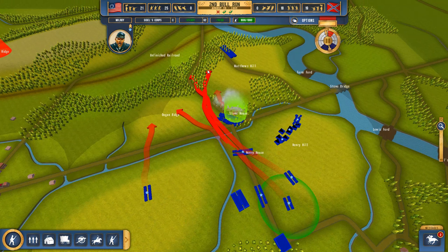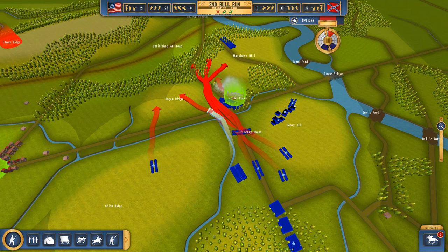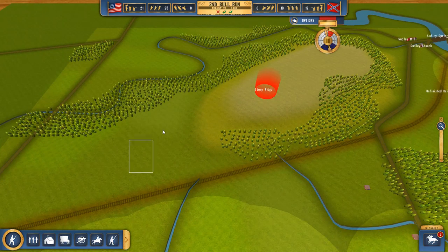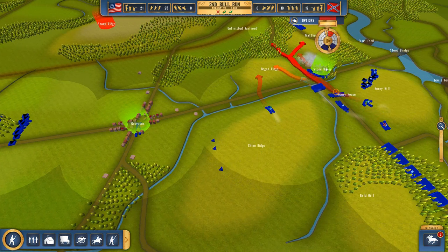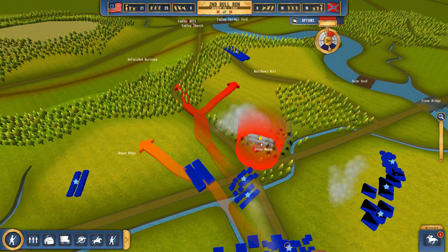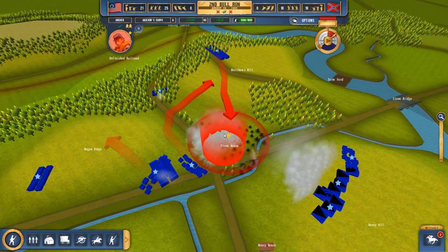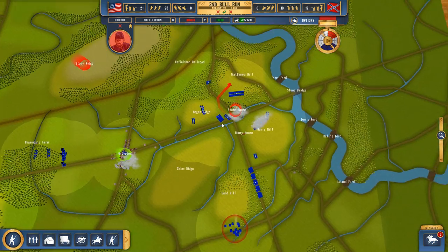I'll continue probing forward to see whether we can attack — sorry, I keep mixing up Union and Confederate this episode. From Matthew's Hill and Bronner's Farm here, we'll try to launch a dual attack — probably feint on Matthew's Hill so we can use the open area to strike and hopefully take Stony Ridge. There are actually some troops inside this area. We'll see what we can do about this lone troop belonging to Archer — I think we also saw this formation in Ultimate General: Gettysburg.